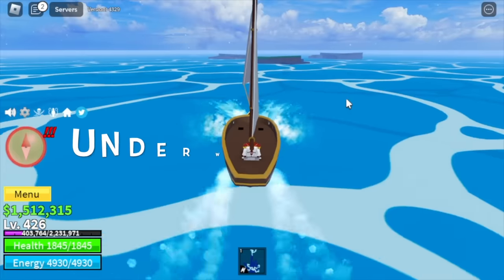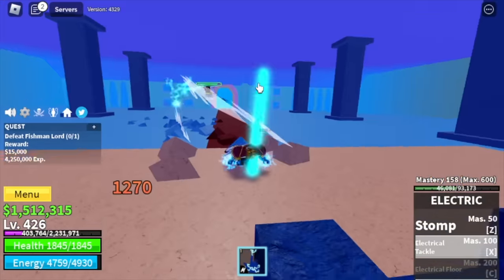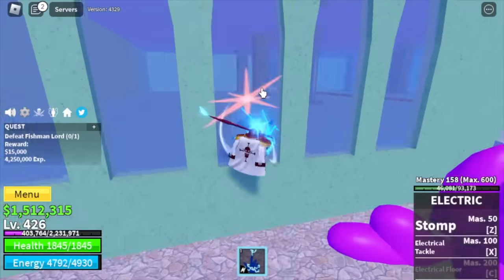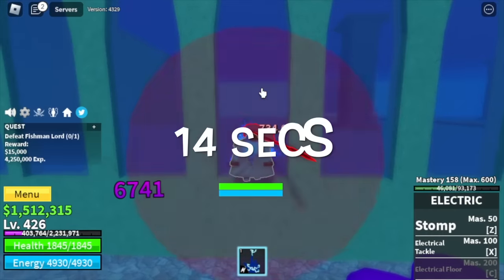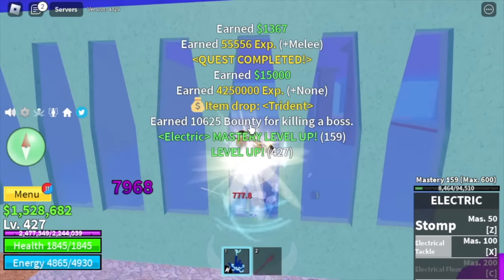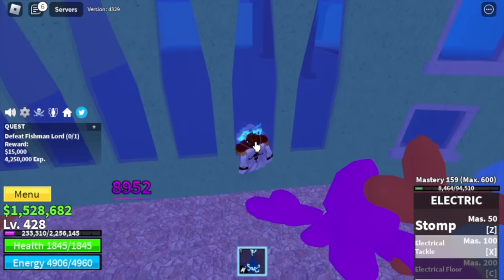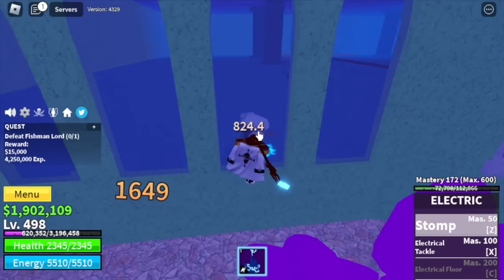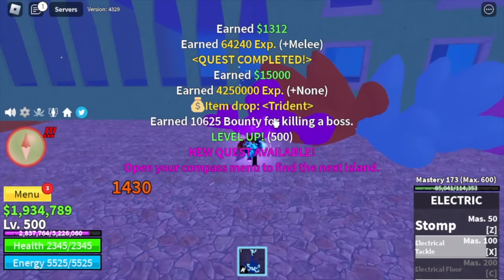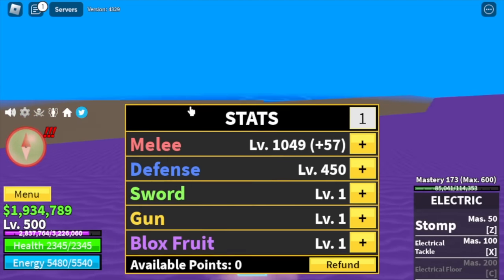Next island is the underwater city — a lot easier. Target is fishman lord. Lure him and wall strat. This boss can inflict minimal damage; we can defeat him in 14 seconds just using left clicks. Grind here until you reach level 500. Stats: defense 450, melee 1049.